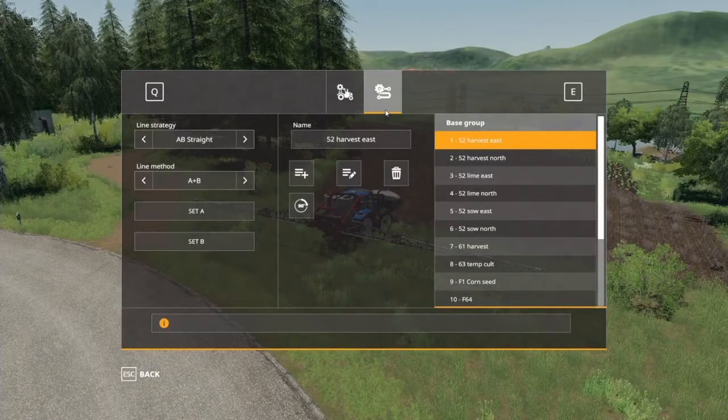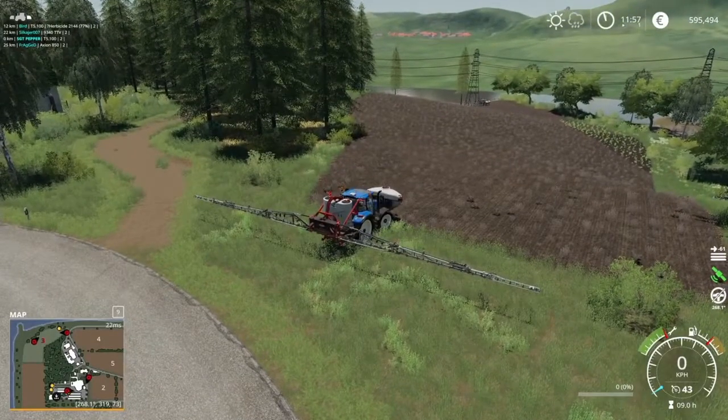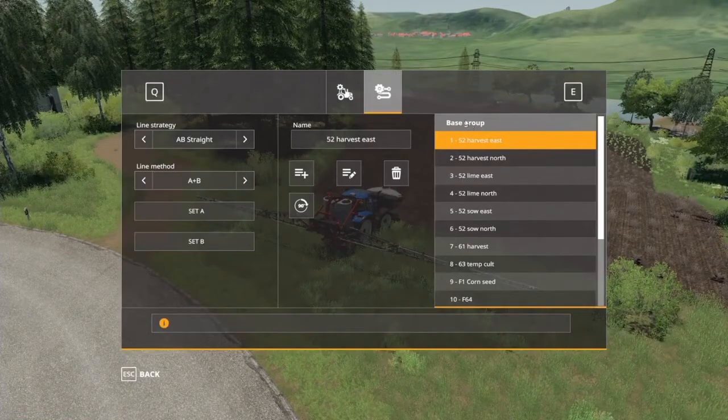Over to the second tab here — this is where you actually set up the GPS, and it's pretty cool. There's a new feature: shared GPS. So people can make GPS configurations, save them, and then you can hook them up. If you're playing on our server, it might be worth noting what field you're on — say field three — and opening this up to see if there's a GPS already made.